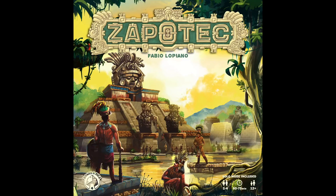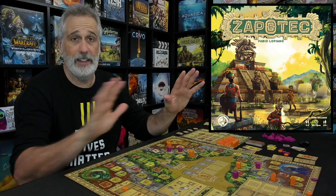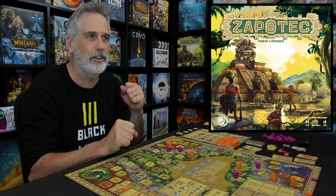Final thoughts on Zapotec. I love this one, of course I do! Because I love the games Board and Dice keeps putting out — these dry and dusty euros on sepia brown tan boards with little splotches of color that are just all about sitting down and crunching your brain for a good amount of time to harvest goods, to convert into other goods, to complete objectives, to get points. I can't get enough of it.